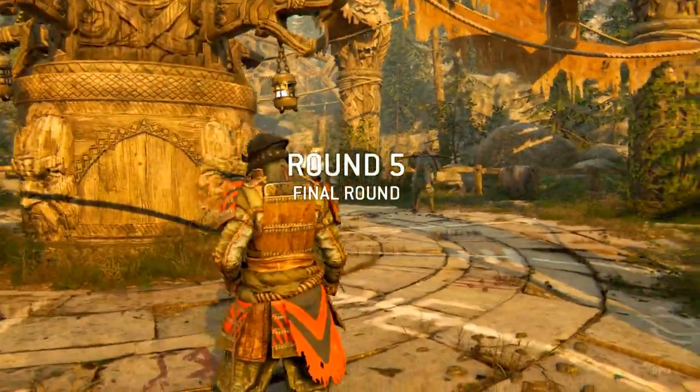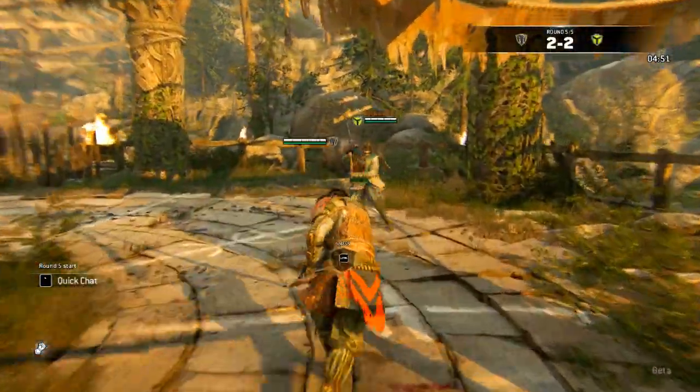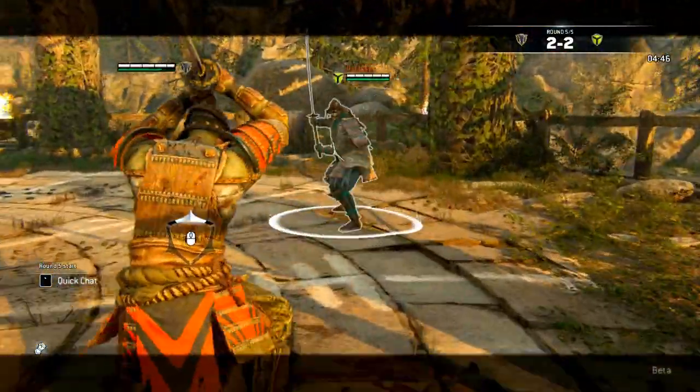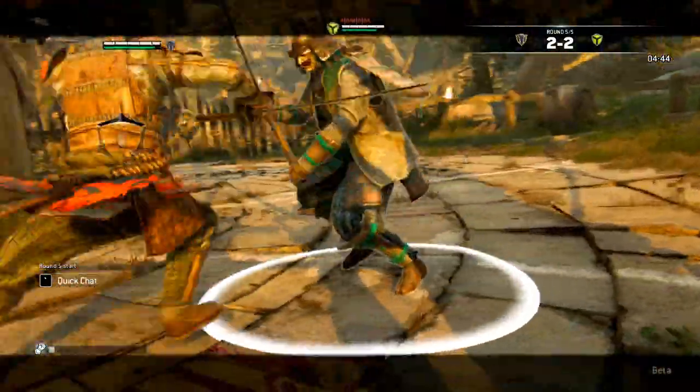Secondly, when an opponent is climbing down a ladder, chase after them and hold the dodge button to slide down and knock them off. This will deal quite a lot of damage if it hadn't killed them already.